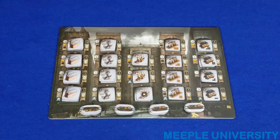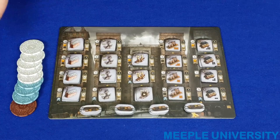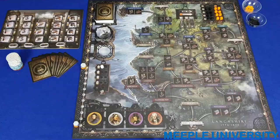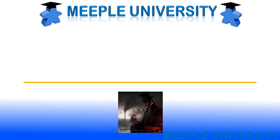Place turn order markers in a random order for the first round. Place each player's hexagonal victory point scoring marker on the zero space and each player's circular income marker on the ten space, which corresponds to zero income. Then each player takes 30 pounds from the bank and draws a hand of eight starting cards. You're now ready to play.